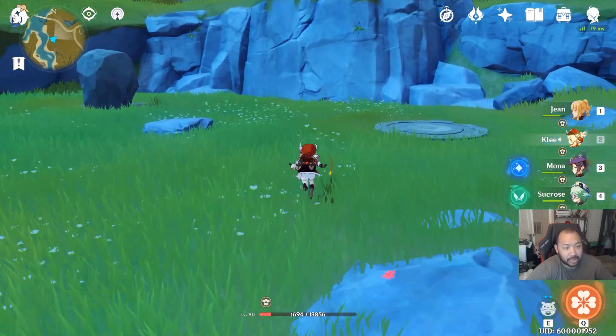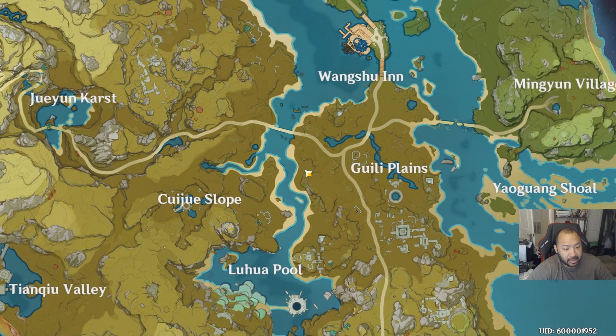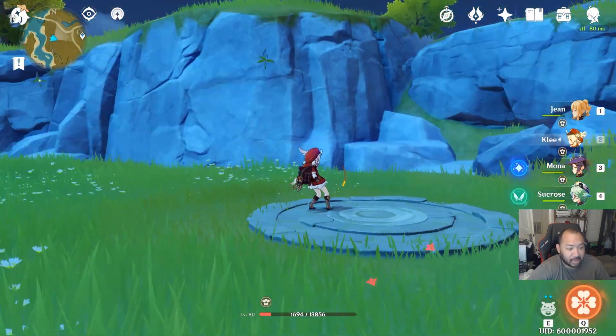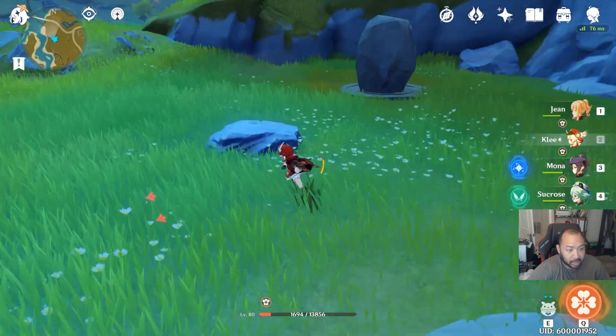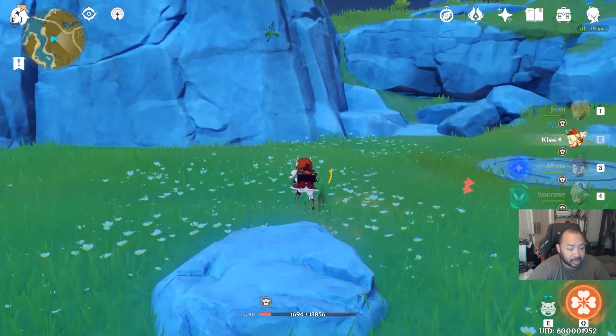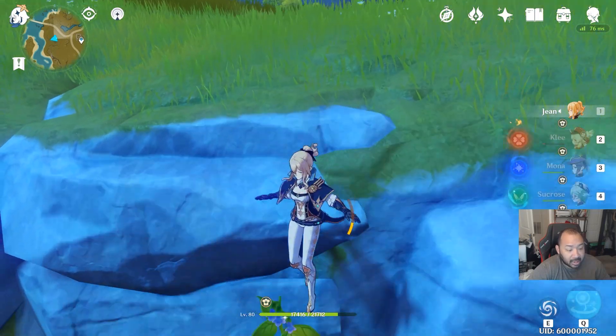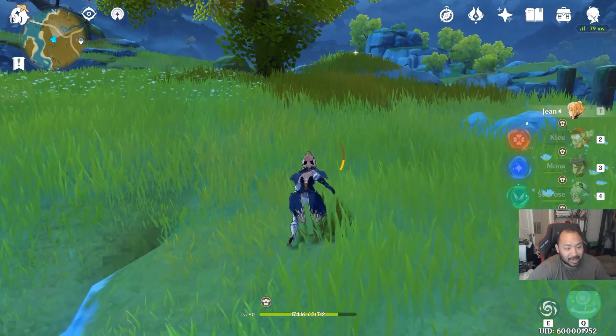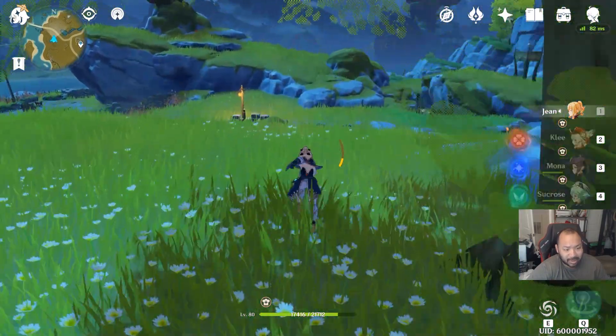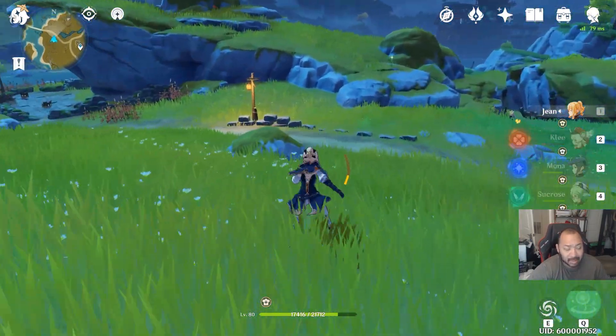Last but not least, there's a spot over here in Gilly Plains — also a good spot to get some Violet Grass if you need it. You'll need the Geo main character to drop a boulder here and a chest should spawn right in the middle. That concludes the video — there's a ton of chests I didn't know about. Again shouts out to my boy Heaven who sent me this video on Bilibili with a bunch of the chests listed.